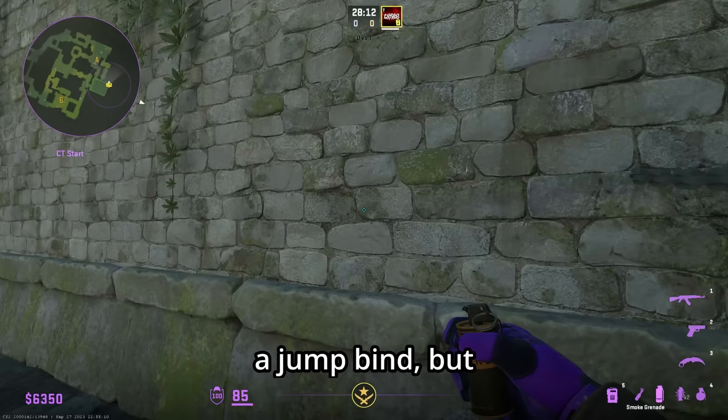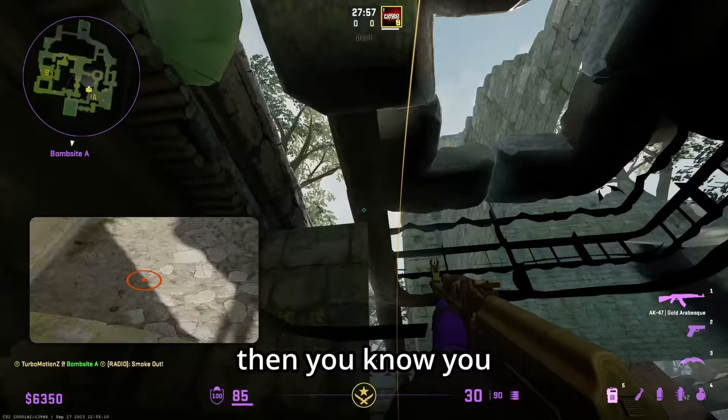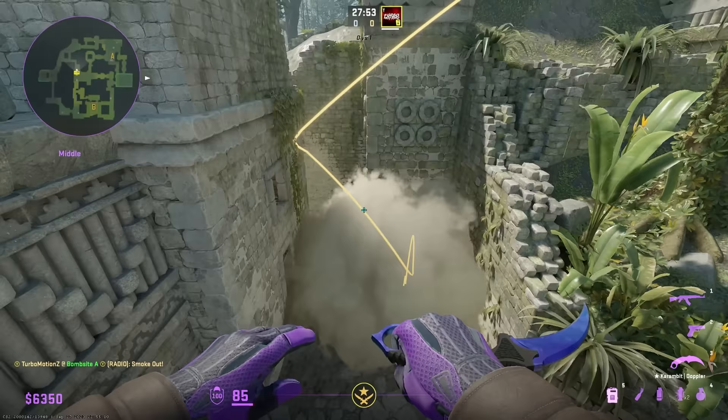In CS:GO you needed a jump bind, but now in CS2 jump throws are consistent without one. Just walk into a corner, aim at the right spot, jump and let go of the mouse button at around the same time. If your character makes that little noise, you know you did it correctly — 100% consistent without a bind, which is amazing.